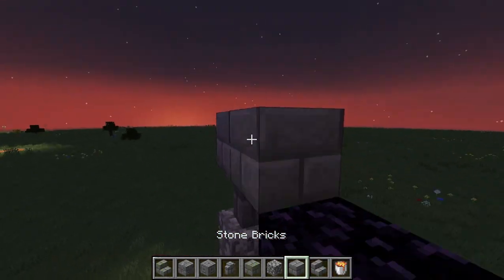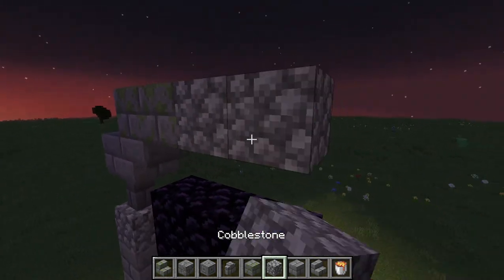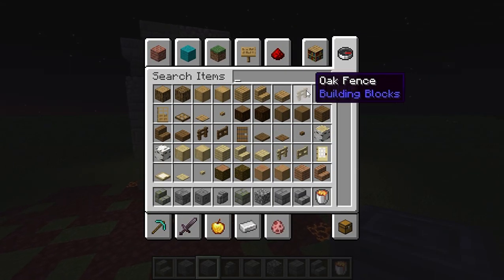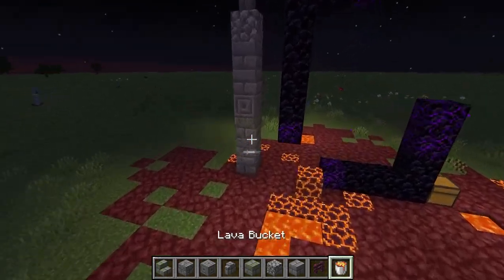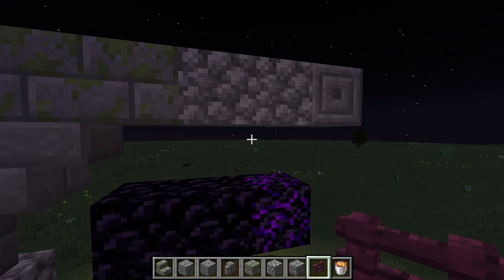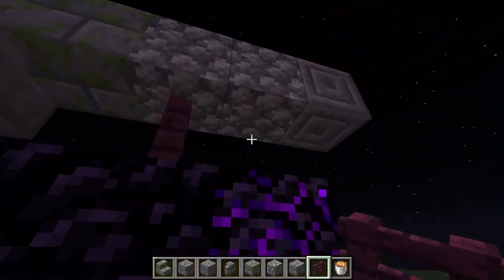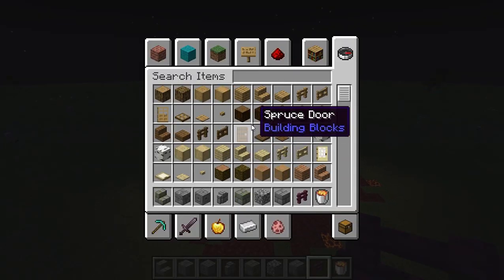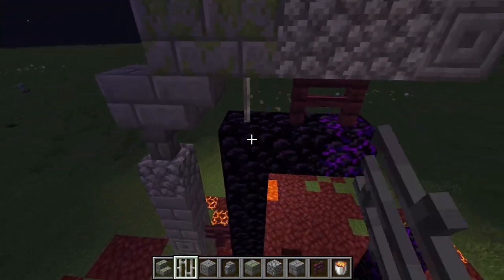Might add some vines later. We want it to be kind of round. That looks nice. Now we gotta do the bottom. We also need to make it look like it's connected to the portal, not just floating — why would the portal be floating? We need to make it look connected. Might add some iron bars — let's add some iron bars. Make it look more medieval and spooky.